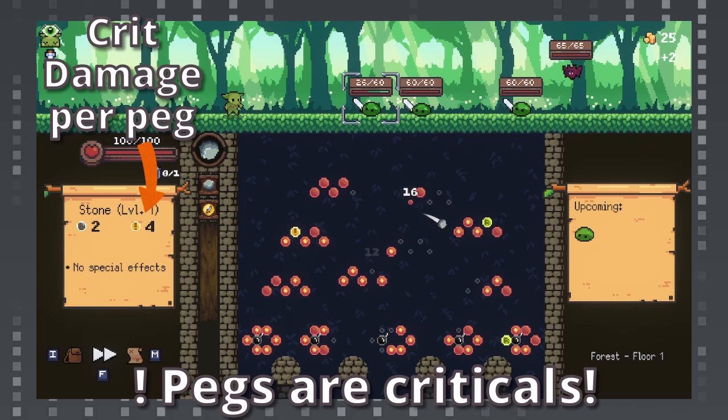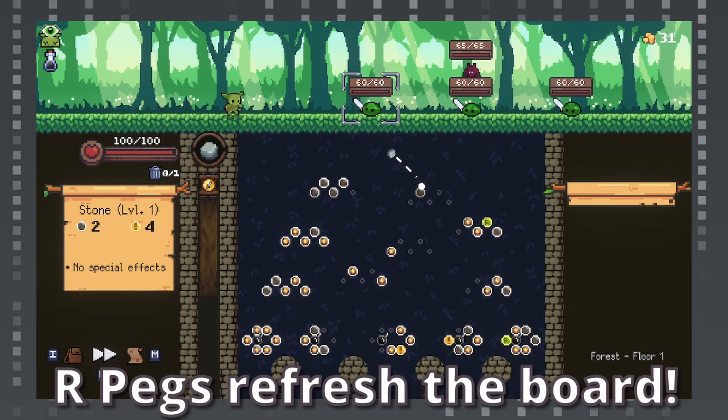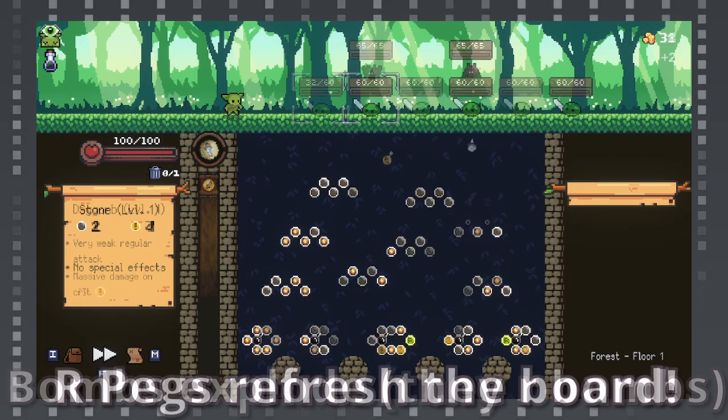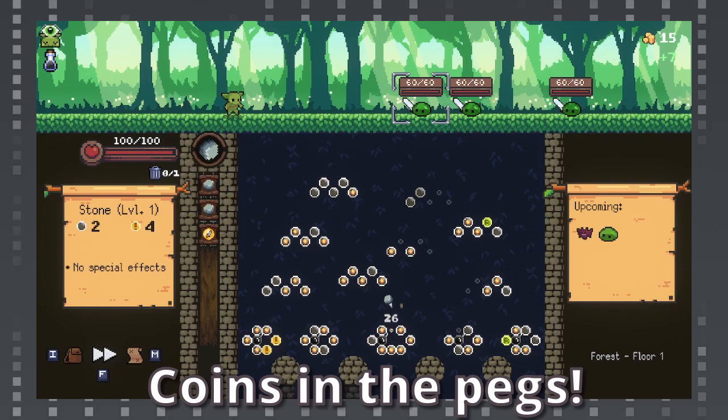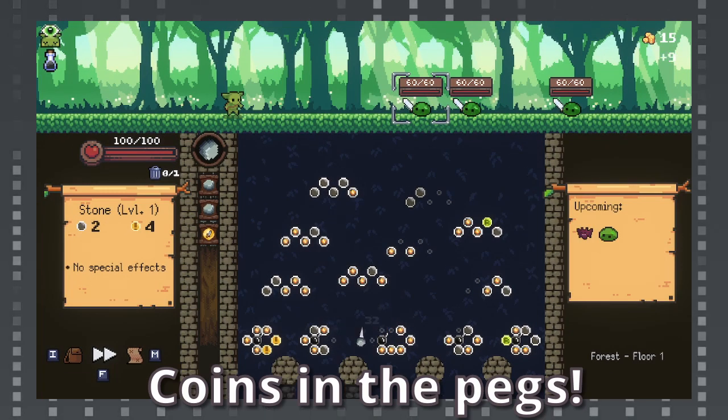Hit the exclamation point pegs to turn further peg hits into critical hits. Hit the R pegs to refresh the board. Hit the bomb pegs twice to detonate them and deal a set amount of damage to all enemies. And don't forget to collect the gold trap and various pegs on the board.